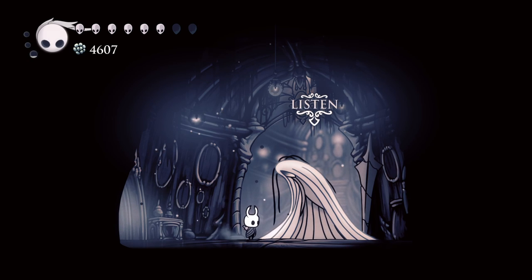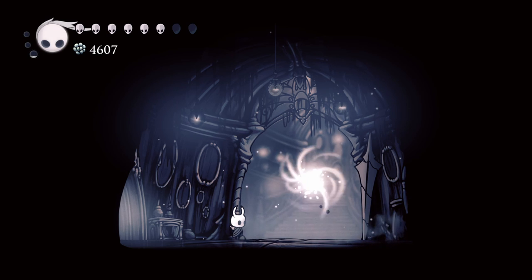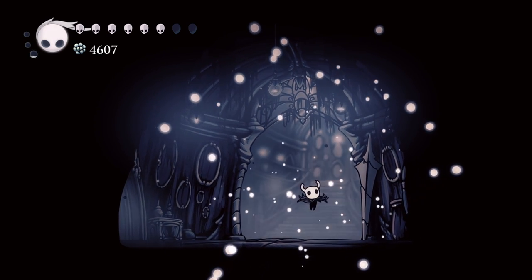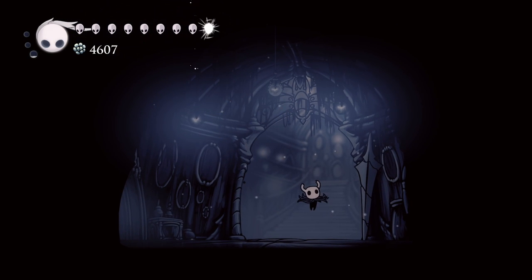Make your way back to the Grey Mourner any way you want. I prefer using the stag station right below the finish of the quest and taking it to the Resting Grounds. Talk to her and she will finally give you the hardest mask shard to get in the game. Hopefully this completes your final shard for the end game. If this was helpful, feel free to like and subscribe.